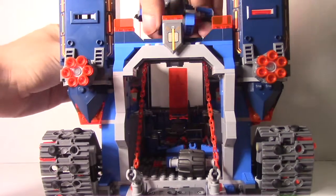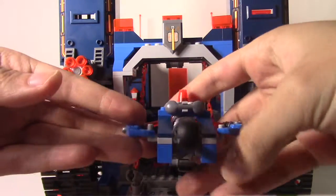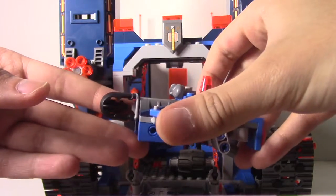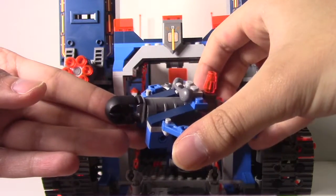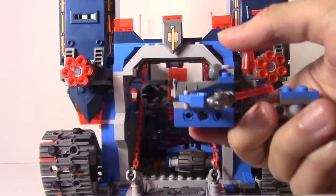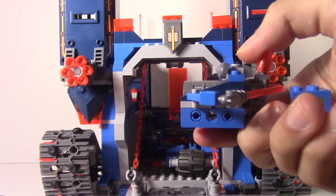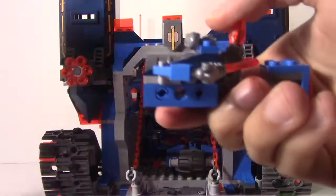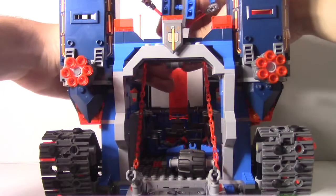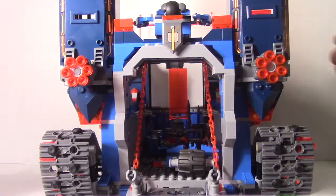Over here, if you take off this piece, you get the Aero Striker version 1, which is actually part of the Fortress. This is mainly used by Aaron and it's a sort of jet vehicle. The main function is that if you grab the orange button, it fires a missile — and this missile is actually pretty hard, so don't hit anyone in the eyes, kids. There is also a much bigger version, the V2, which is actually part of the Summer Wave.